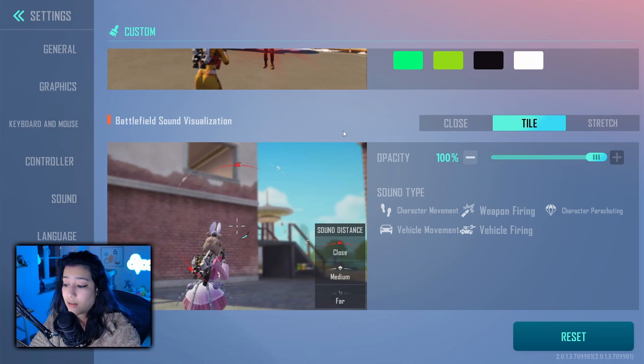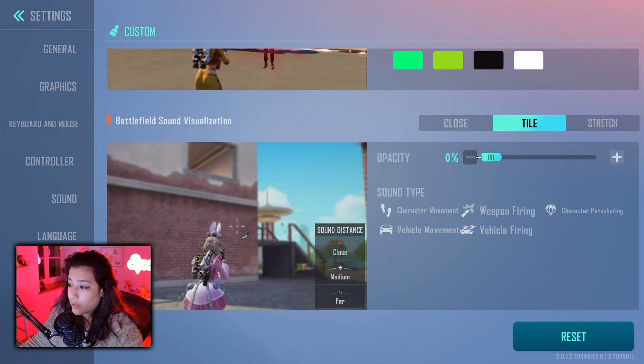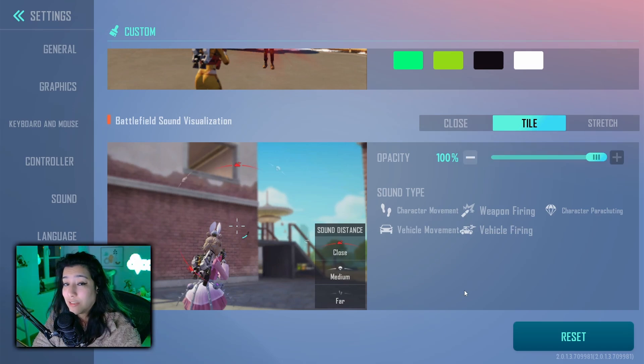Battlefield sound visualization is a setting that lets you see sound on screen — I would highly recommend keeping it on. By default it is on, so don't turn it off, but if you do want to disable it you can turn the opacity down to zero and it won't be visible. These are my Farlight 84 settings on PC. If this helped you out, make sure to give it a like and I'll see you in the next video — take it easy.